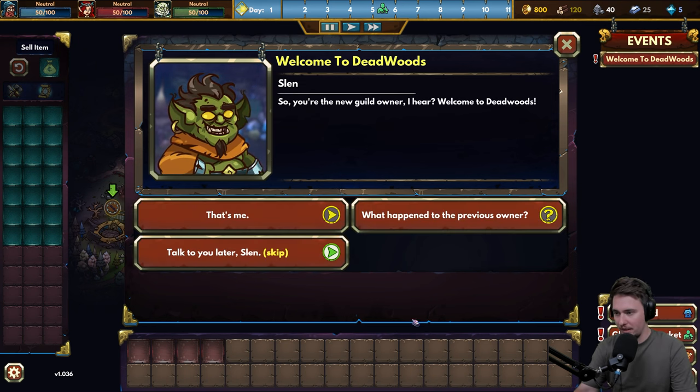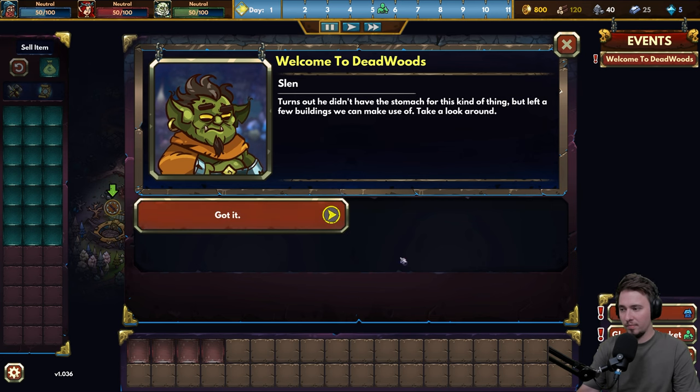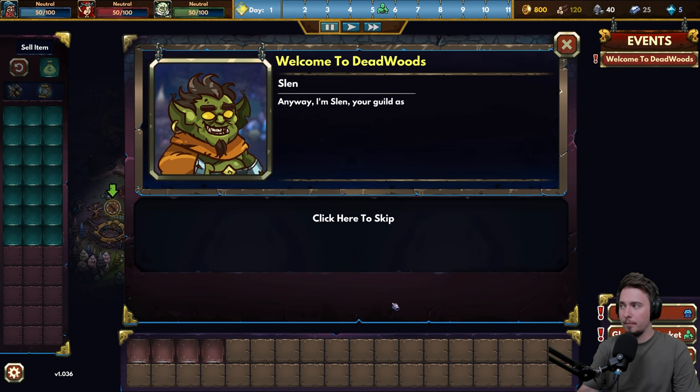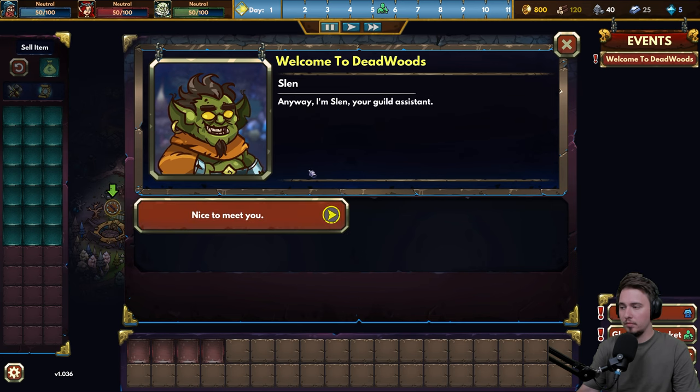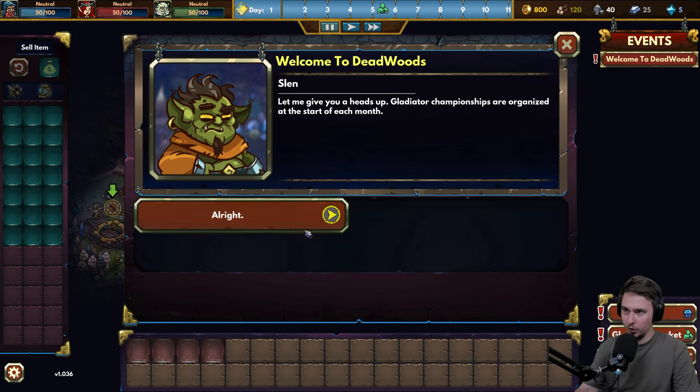That looks nice - that's me. What happened to the previous owner? Turns out he didn't have the stomach for this kind of thing, but left a few buildings we can make use of. Take a look around. I'm Slim, your guild assistant. Nice to meet you. Let me give you a heads up - gladiator championships are organized at the start of each month.